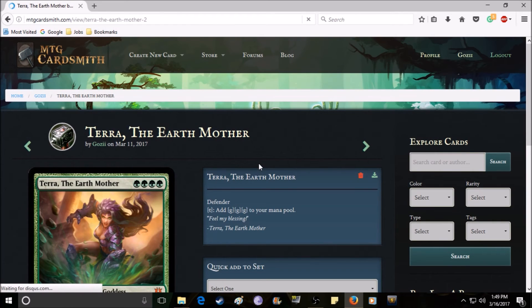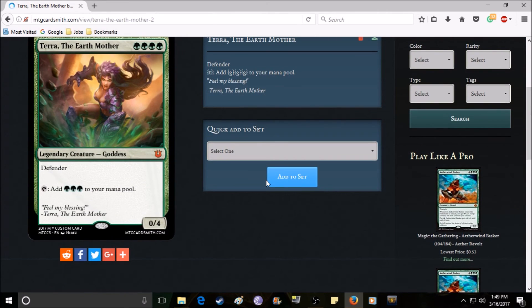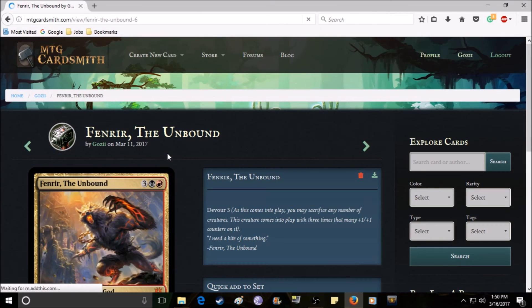Terra is another edited card — she was nerfed. In part two she cost two green mana; now she costs four, which was necessary because her ability is very strong. I also removed hex proof — she only has defender now — and nerfed her toughness from zero-five to zero-four. She still can't attack but she can add three forests to your mana pool. A much-needed nerf; she was too strong before.